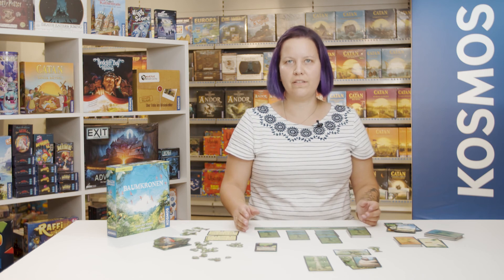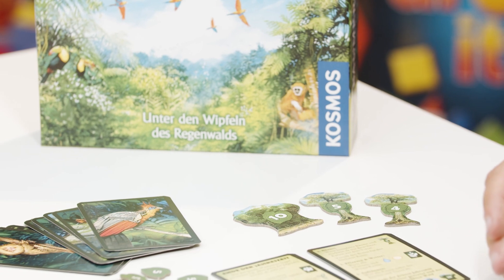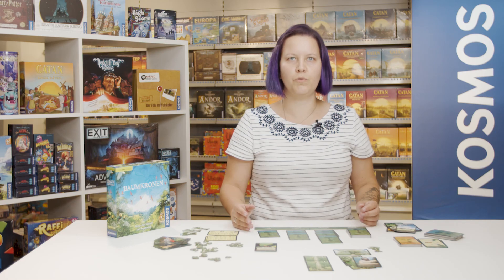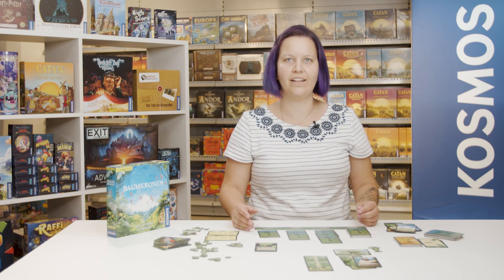After the third season, you also score for the largest forest — that is, the one with the most trees. You also get points for animals and animal pairs. Whoever has the most points wins the jewel under the treetops of the rainforest.